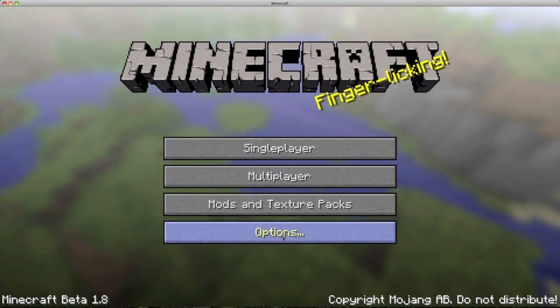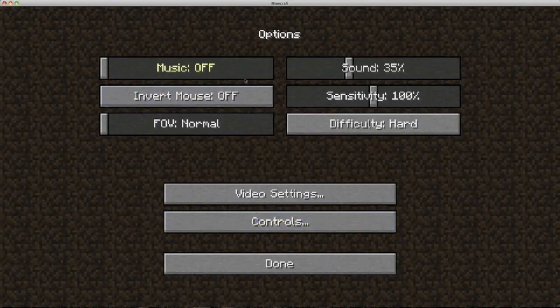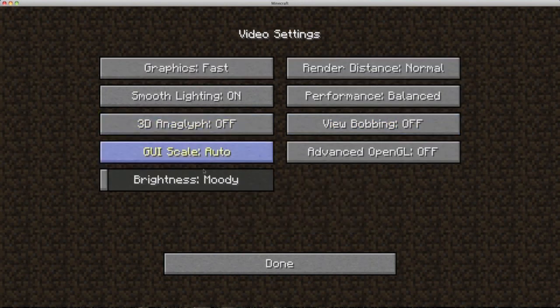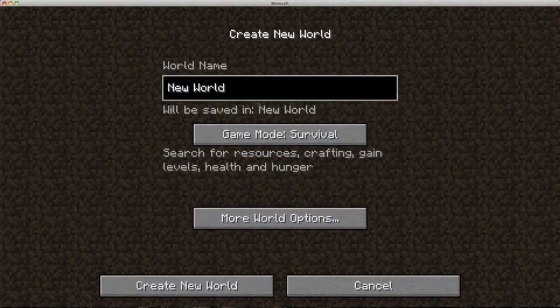We're going to do this completely vanilla. Before we get things started, I just wanted to show you my settings. I'm going to be playing on 35% sound - I might turn it up a bit, I just don't want the sound to overpower my voice. Hard difficulty - that's going to remain that way. I might make the brightness a bit more than moody because it gets dark on YouTube, but for now we're going to leave it on moody. Alright guys, it's time - let's create our Season 2 world.